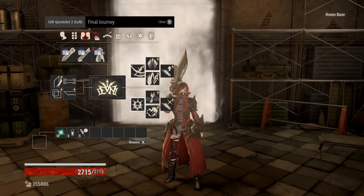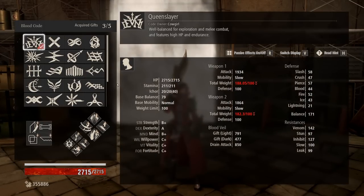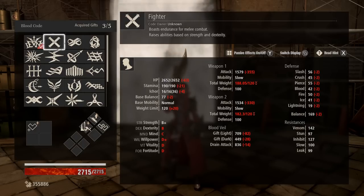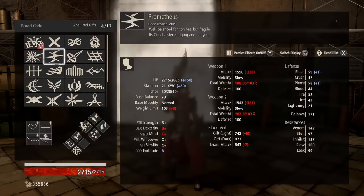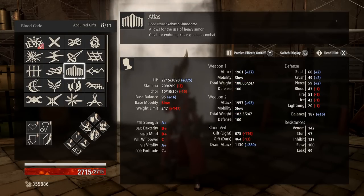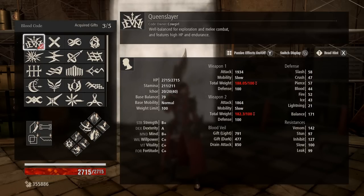We're going to be covering the endgame version of the build in addition to going over the things you're going to want as you work towards that. As you can see we are using the Queenslayer blood code. Initially you can start with whatever you want — Fighter is a decent fit — but one of the first things you're going to want is Atlas. Until you have Atlas you can use Berserker, but Atlas will carry you all the way up to Queenslayer, which you get in the memory portion halfway through the Cathedral. Once you get Queenslayer there's really no reason to go back. This is an extremely well-balanced code, and most importantly it gives us access to a buff that will allow us to pancake pretty much every boss in the game.